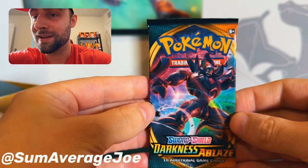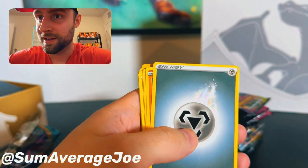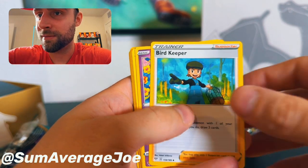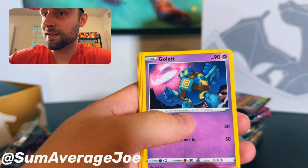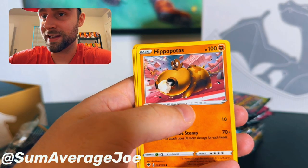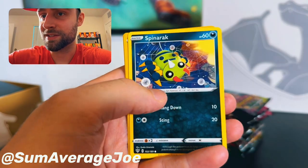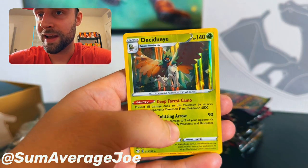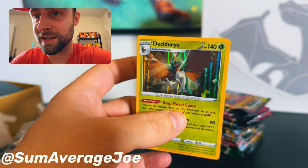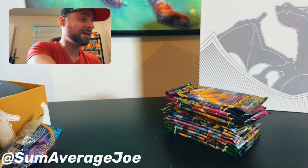We're going to start with Darkness Ablaze. So we got Energy, Soul Rock — keep in mind I'm not too familiar with what's in these, I recently just got back into the pulling game. We'll see what happens. Arbestra, Spinach, Paris, Reverse Holo, and the Ducy Dewey Holographic.